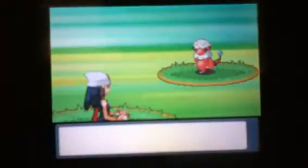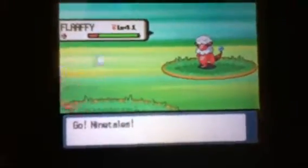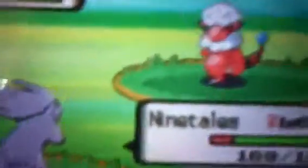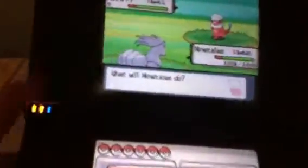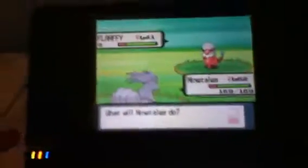There is — see? Like a Flaffy. I've already caught this one, that's why I'm showing it to you — I already know where to catch it. So this is a Flaffy. Kind of hard to see. As you can see, there's no cheats used in this video. I'm just gonna run because I've already caught a Flaffy.